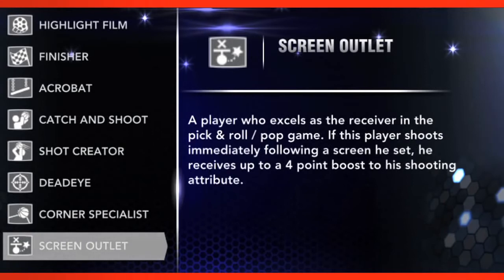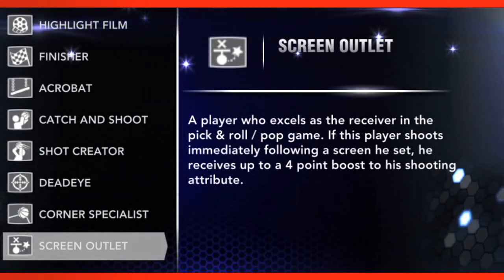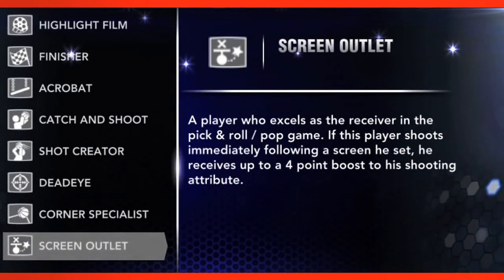And we've got the Screen Outlet — he's the guy that's actually going to be setting the screen for you. If you can find a team that has both of these guys, or you can combine a team with both of these guys, you can create a pretty powerful pick and roll game in NBA 2K14.